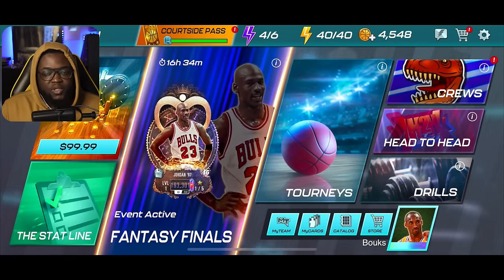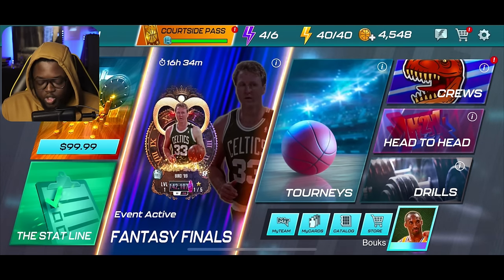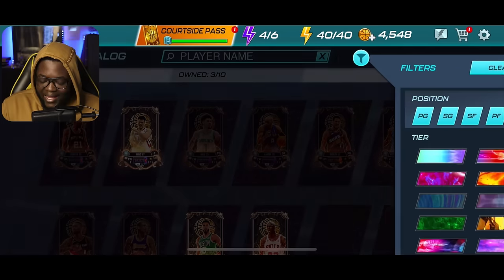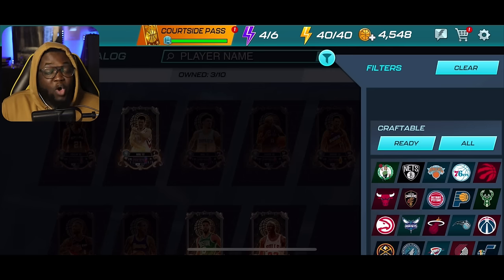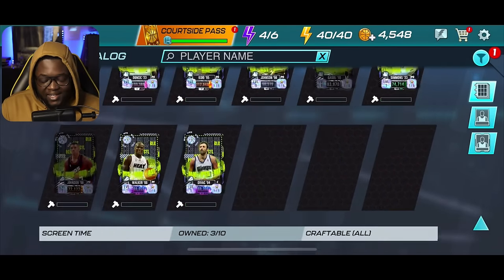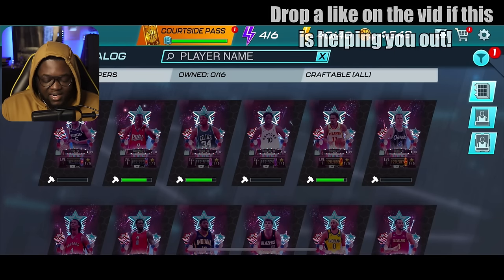I'm sure most of you guys know how to craft cards already, but I'm doing this for people who just started playing. To craft a card, first head to the catalog section at the bottom, then hit the filter icon at the top right. Scroll until you see the 'Craftable' tab. If you want to see all the cards possible to craft in the game, hit 'All' — it's going to show you hundreds of craftable cards.